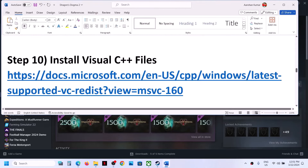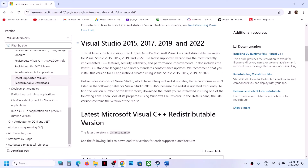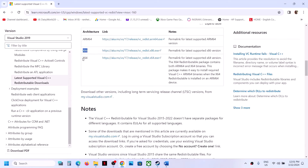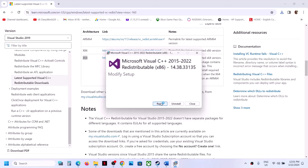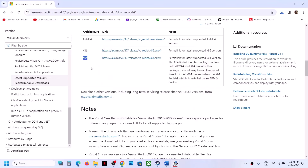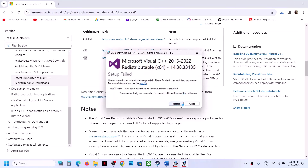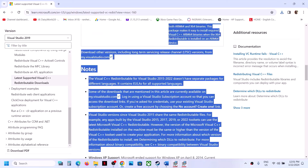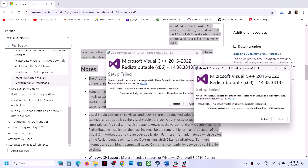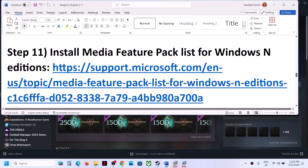The next step is to install the Visual C++ files. Copy the link provided in the video description and open it in a browser — it will take you to the Microsoft website for Visual Studio 2015, 2017, 2019, and 2022. Download both the x86 and x64 files. Run each exe file — if you see Repair click Repair, if you see Install click Install. Once installation is complete, restart your computer, then launch the game.